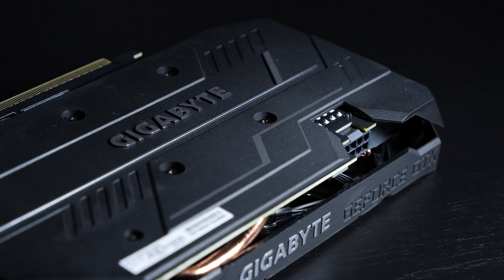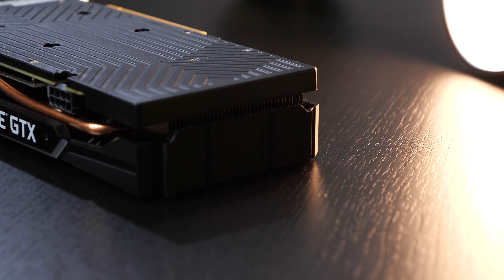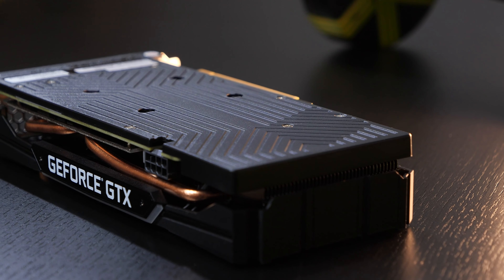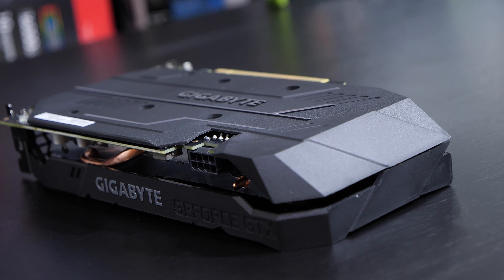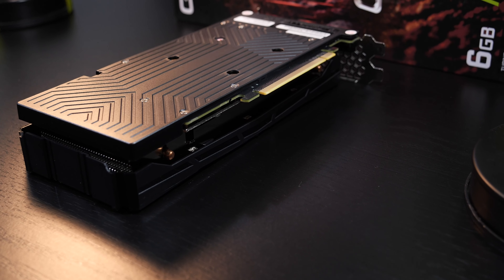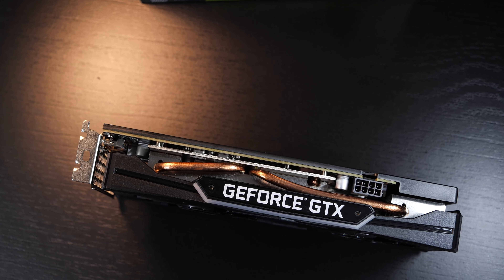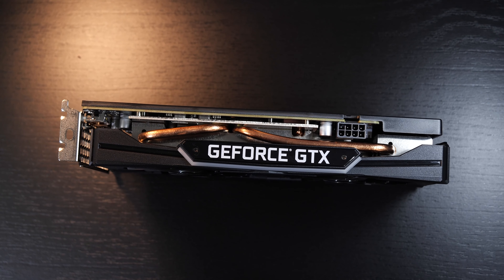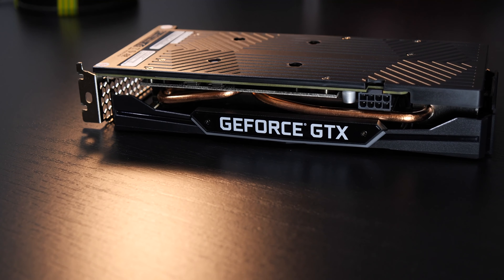It seems Gigabyte isn't the only AIB that goes for a backplate that's not made of metal — Gainward slammed one out of plastic on here. I'll never really agree with putting plastic on there as a backplate, but at least Gainward didn't do it as cheaply as Gigabyte did. In terms of temperatures, plastic sure isn't ideal, but given this is a GPU with a TDP of just 125 watts, we hardly should be noticing a negative impact on temperatures anyway.